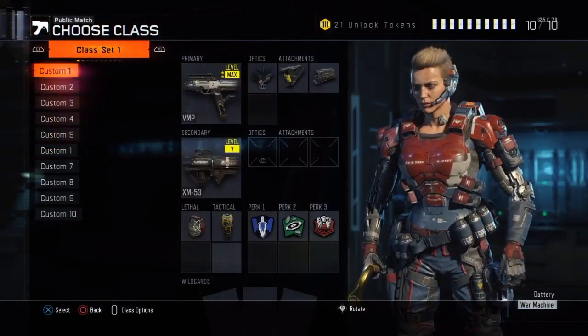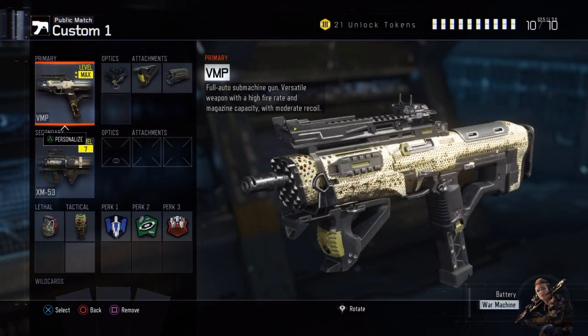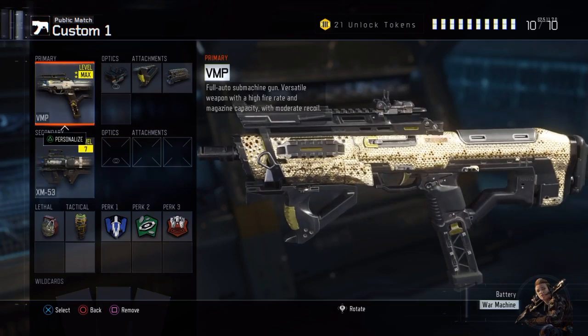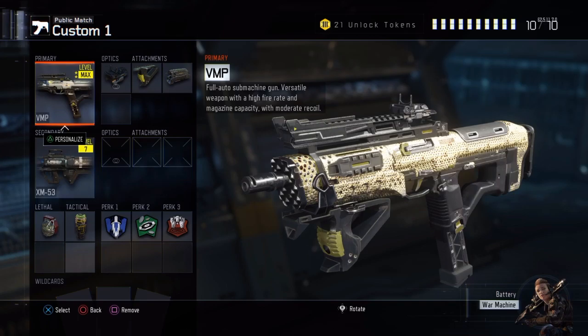For the classes, as you guys see here, my custom one. I have the VMP, which is my favorite gun in the game, hands down. As you guys can tell, it has a diamond camo on it - pretty hyped about that. I did get diamond a while back but I still really like the camo, and I've been using it ever since.